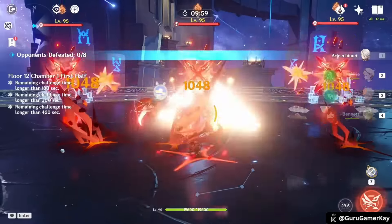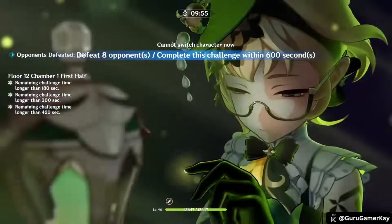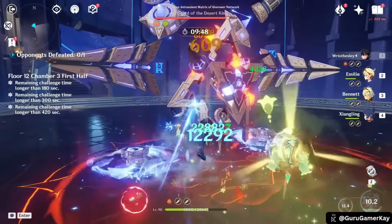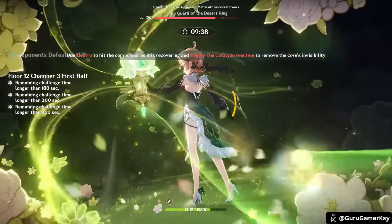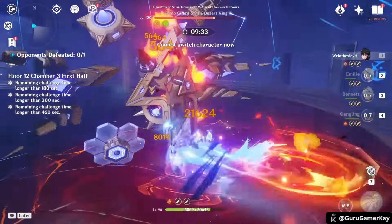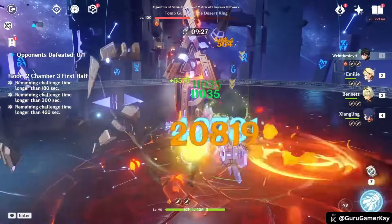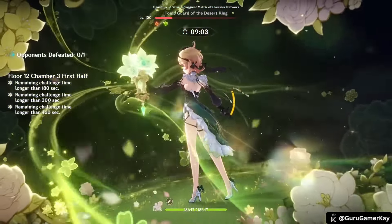Kicking things off with number 10, Emilie is a 5-star Dendro sub DPS character. She excels as an off-field sub DPS whose damage output increases with her attack stat and benefits from the burning elemental reaction. Her gameplay revolves around the Lumidus case, a key mechanic that can be created through her elemental skill or elemental burst. The Lumidus case has three levels, each dealing increasing damage. Level 1 cases are created by Emilie's elemental skill and can be upgraded to level 2 by collecting scents from burning enemies. Level 3 cases can only be created by Emilie's elemental burst.